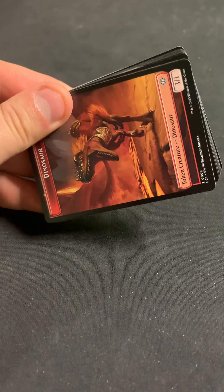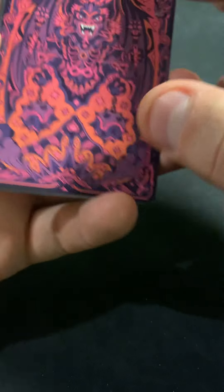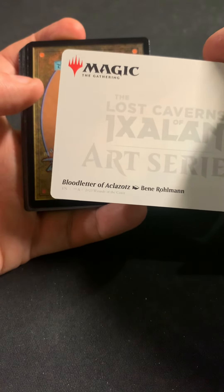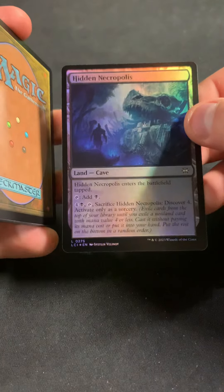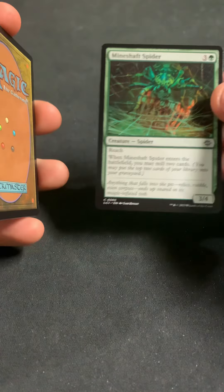There's a Dinosaur. What the heck is this art card? Blood Letter of Ascalaw — that is pretty fancy. We got Hidden Necropolis in foil. That's the bait and land slot.